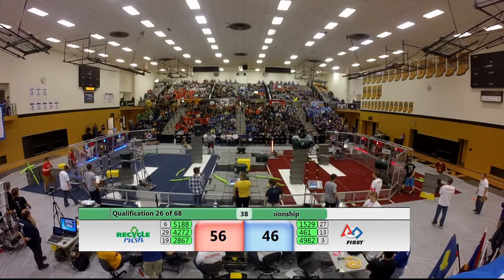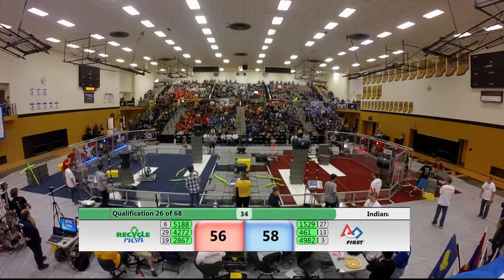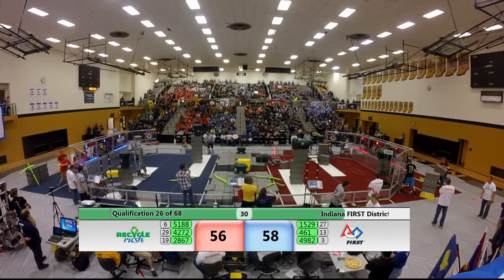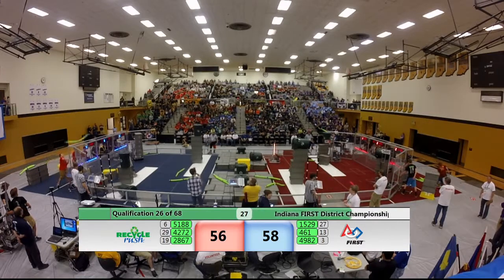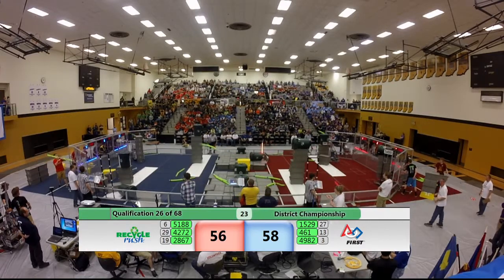5188 for red is back at the human player station, loading up more totes. Their alliance partners Elk Logics are getting a recycling container and a litter — they're going to put it on top of a stack of four right next to them and turn that into a 30-point stack.